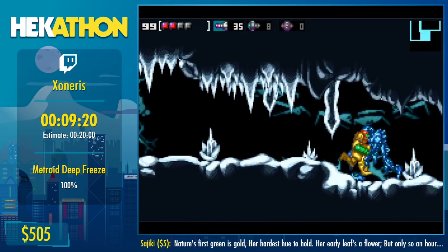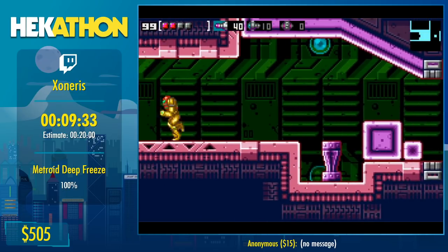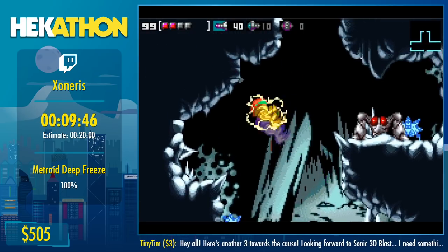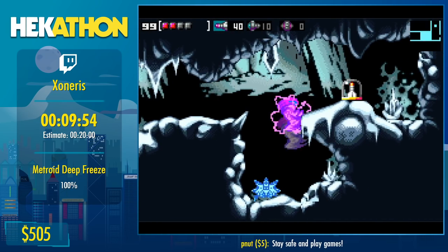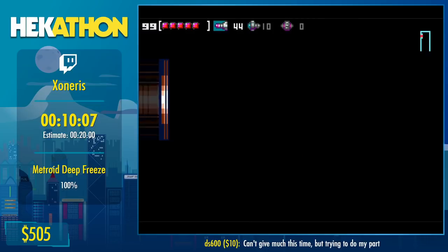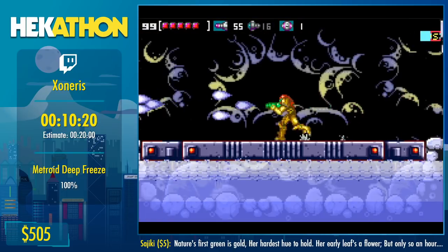Making our way to the next boss — the second optional secret boss we need to kill in order to unlock the secret gate, the secret door, the secret room. I hope you're staying for the secret room because I know you guys will enjoy it. Here we unfortunately need to quickly refill because we're out of power bombs, and you can only open the red doors with power bombs.